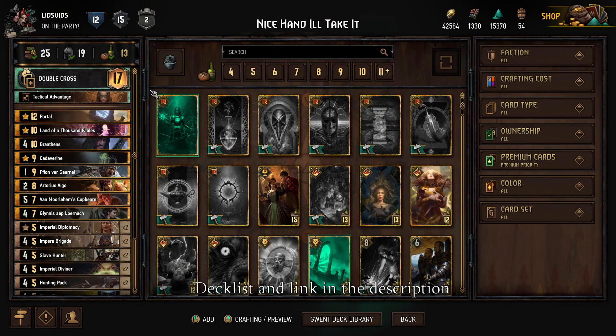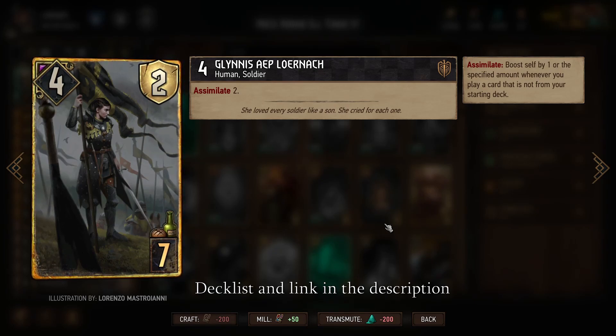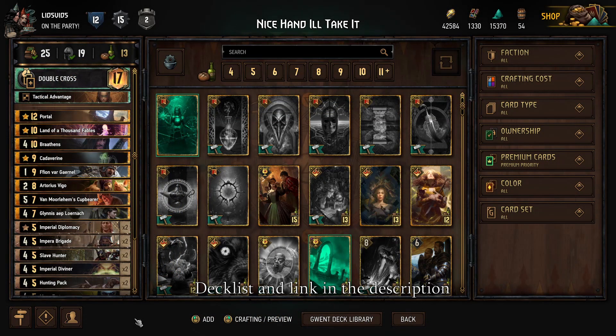The name of the game for this seasonal event is absolutely Nilfgaard Assimilate. The reason for that is because Assimilate will boost our cards whenever we play a card that's not from our starting deck, and because we're switching hands with our opponent every turn, that's going to happen very often. Our goal is to keep it very simple — just focus on Assimilate — and deliberately exclude some other good cards from our deck. We have many provisions to spare, because whenever we have a big shiny card, our opponent is pretty likely to steal it.